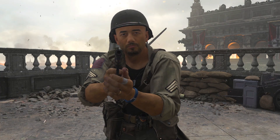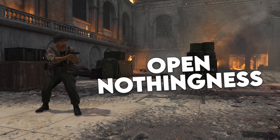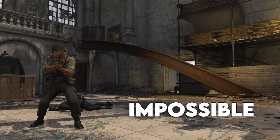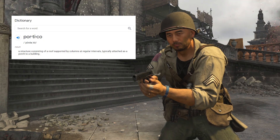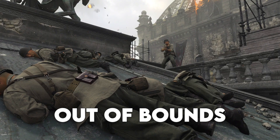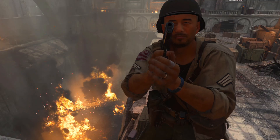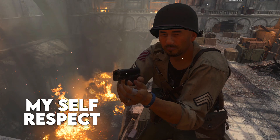Now let's take a look at some callouts for the map. Open nothingness. Pipes. Balcony one. Balcony two. Melted steel beam. Portico. House inside the house. Out of bounds. The only spot safe from air support. And, smoking hole where my self respect used to be.